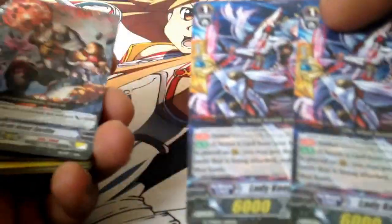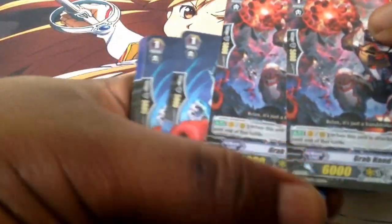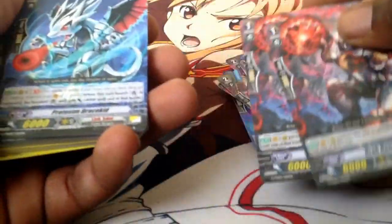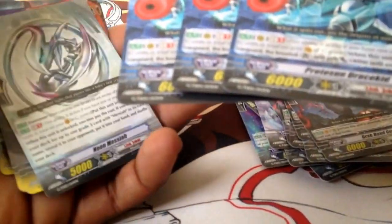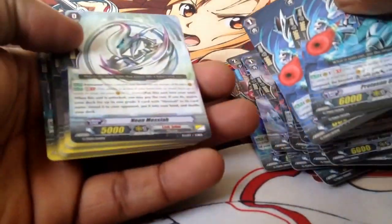You get two Perfect Guards — Trial decks have come with Perfect Guards now. You get two Great Ones that, when they're being attacked, gain plus 5,000. There's a lot to like about this card. You also get three Proto Sun Dreadful Kids — the 10,000 booster for Vanguard only.